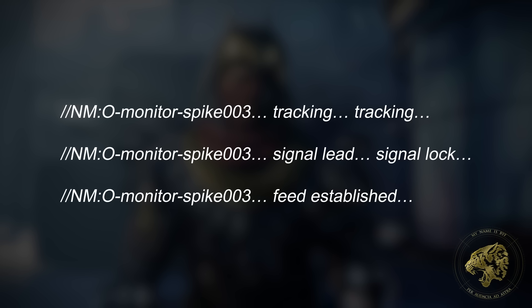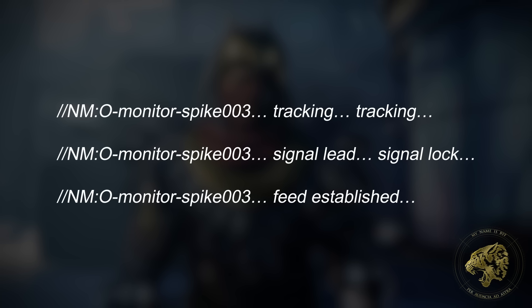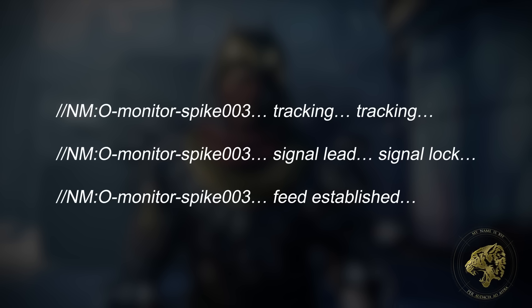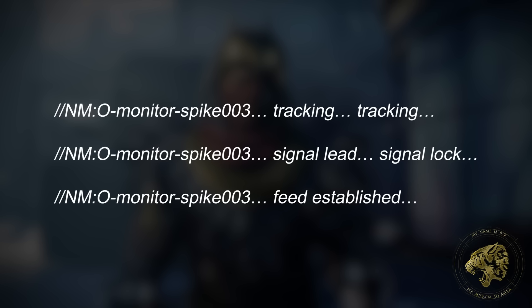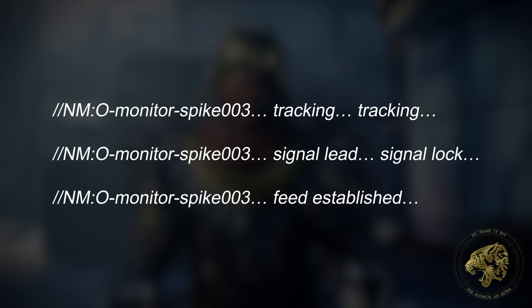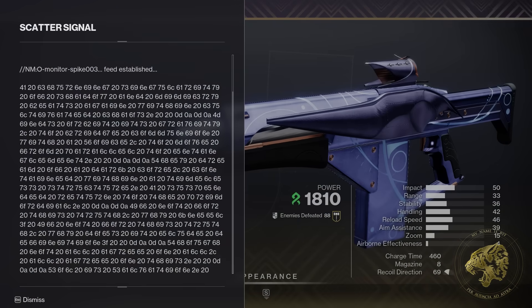So the question is, what exactly is he intercepting? Yes, it's a message, but how does the message get sent? What kind of signal is this, and what does it tell us about the way that it's being sent? That's actually a very important series of details — and the reason I think it's important is because I might know the answer to what kind of signal this is, because it's in the name of the weapon: Scatter Signal.